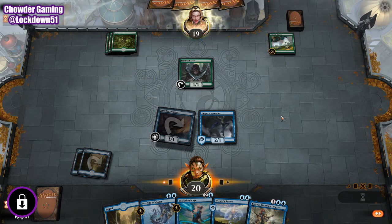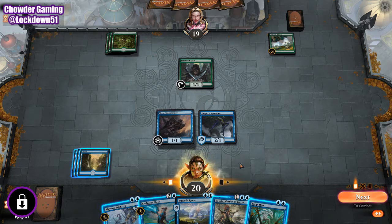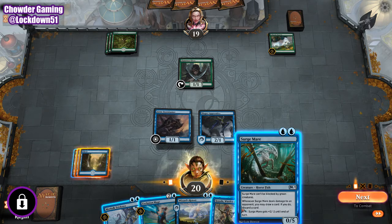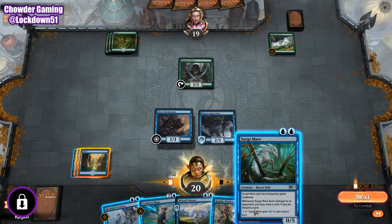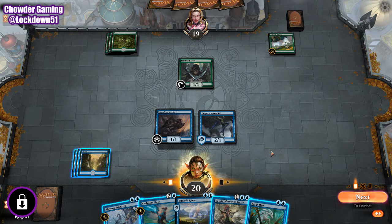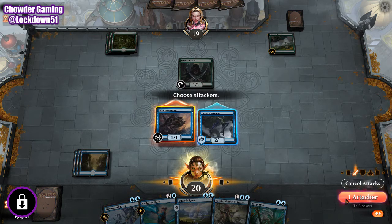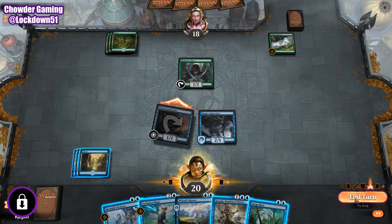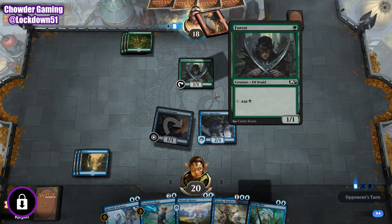Look what he's going to play — he didn't play anything. At this point, I would like to keep a Wizard's Retort. I think I'm just going to swing in for one again. I could have maybe attacked with the Shaper's Apprentice too, but I want to try to combat whatever they're planning on playing this turn.